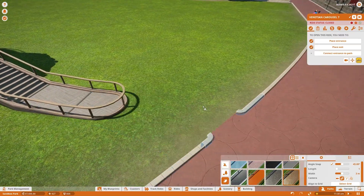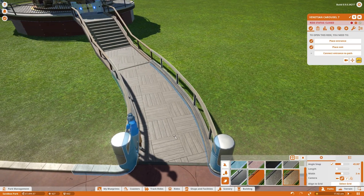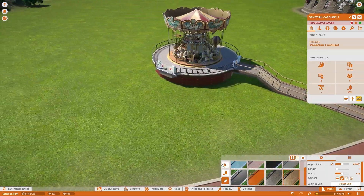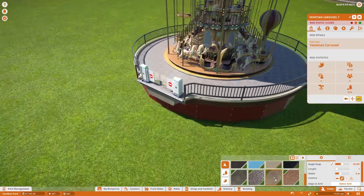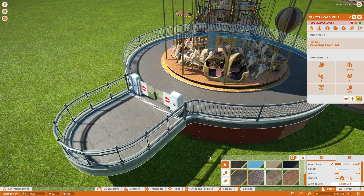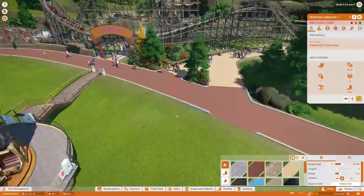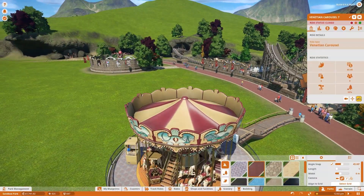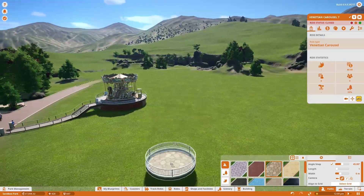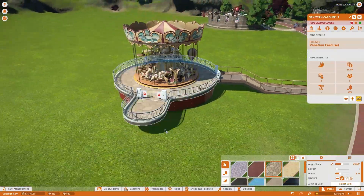We do also need to connect up the exit. Maybe cobblestones? Not the cobblestones — they're a bit rough looking. What could we use? Maybe the red one? Maybe we just match this style over here. They use the flagstone for the exit on their octopus, so that could work. I think the flagstones actually look kind of nice, so we'll go with those. Oh, that's a bit wide — let's just do that. We'll lower it, get some stairs going, then sort of do that — turn off angle snapping — and we get a nice little curve going that way. So with that, the Venetian carousel is ready to open.